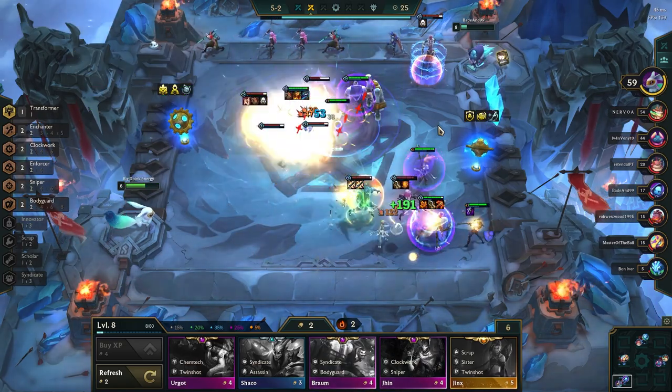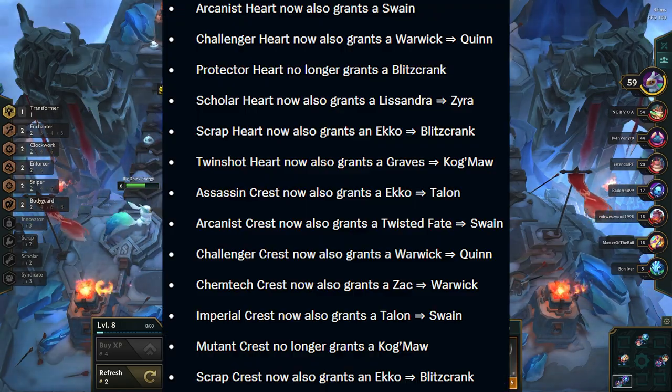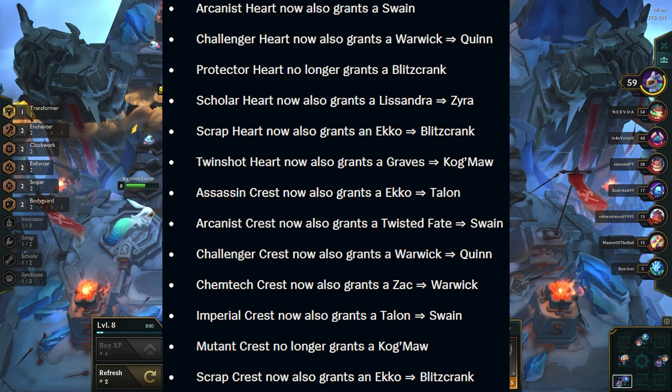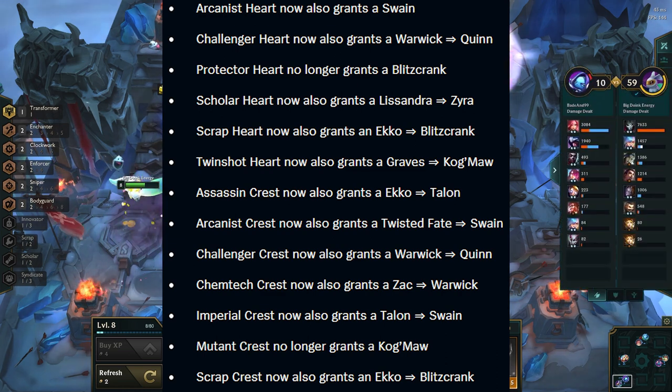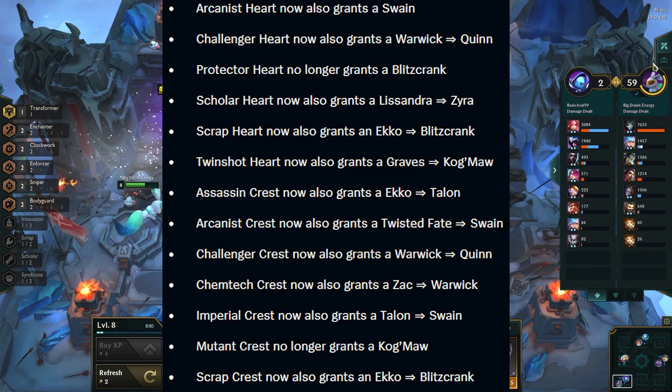Starting off with system changes, they are adjusting some of the augment hearts. This is to balance the traits and to make the champions more useful in the early game. For example, now you get a Quinn instead of Warwick in Challenger Heart, and you get a Blitzcrank instead of Echo with Scrap Heart. This is great to see as it makes the hearts more attractive to pick up at stage 1-4.